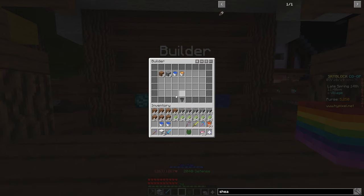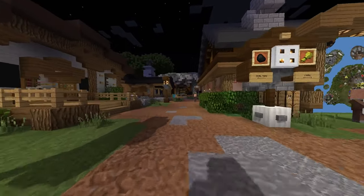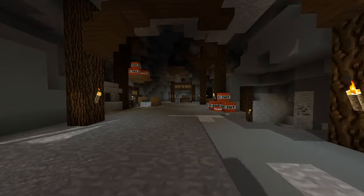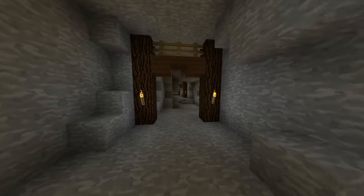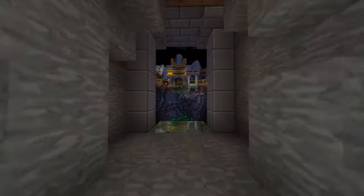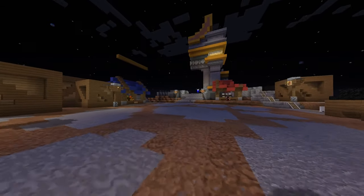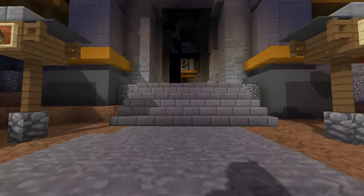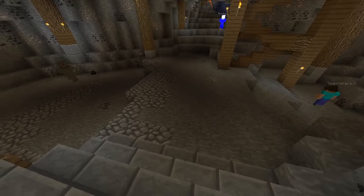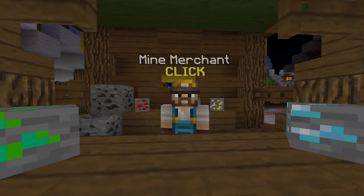Dirt can also be purchased from the building vendor located behind the farming vendor, where you can buy water buckets as well. Now that you have your sugarcane, dirt, and water, you need some sort of block — really any block works, but the cheapest and easiest would be stone or cobblestone. You can quickly get these by using an Efficiency 5 pickaxe, miner armor, or a hasty potion while mining at the gold mine, or both can be bought from the miner vendor located to the right of the farming vendor.